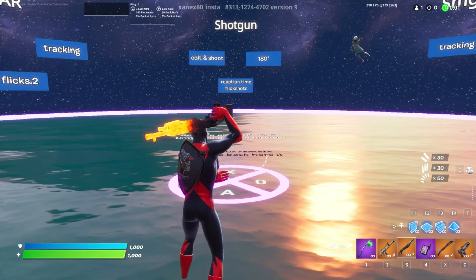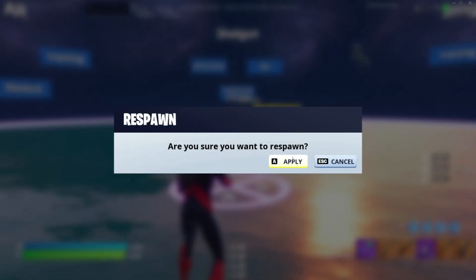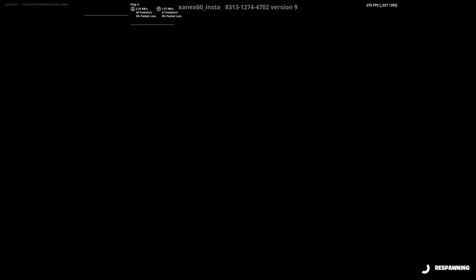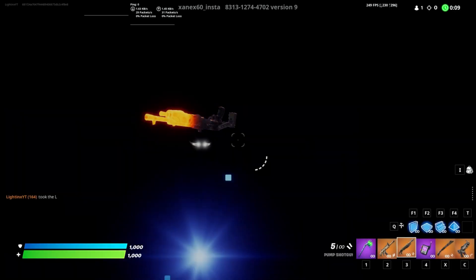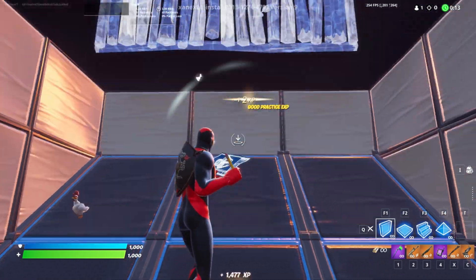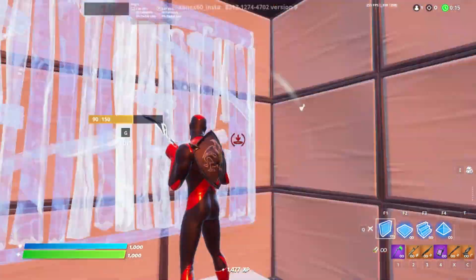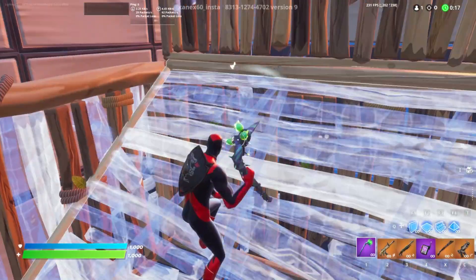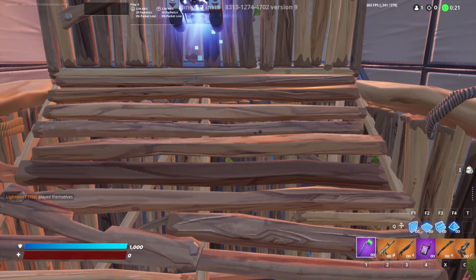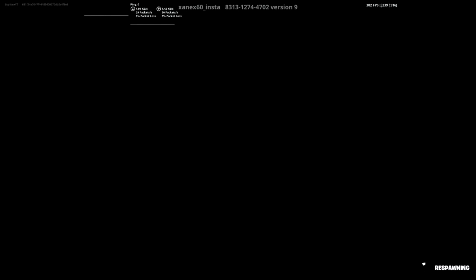Once you've started the game, you could do two XP methods in this map. The first one is just keep on respawning, and each time you do respawn you'll get a total of around 1,500 XP. The second one is just shooting this right here and build exactly what I do. Now once you've built exactly what I do, respawn again.